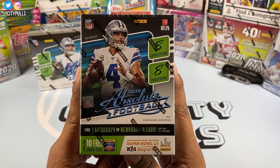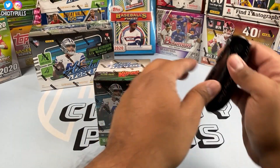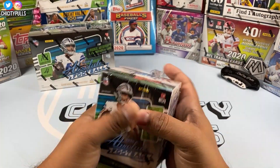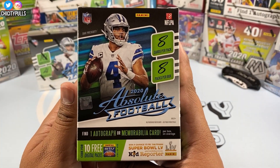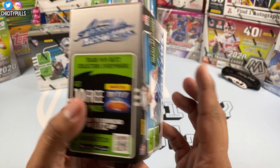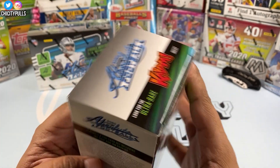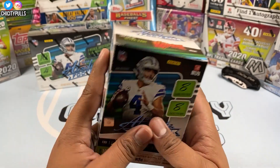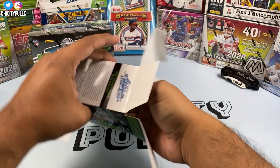Let's crack into this product. Starting off with the blaster box — you get eight cards per pack, eight packs per box. There's the box opened up, and it says you find one autograph or memorabilia card per box on average, so hopefully we can hit an auto. We are also looking for the ultra rare Kaboom insert — that is what we're really looking for. Let's open up this blaster box and see what kind of hits we get.